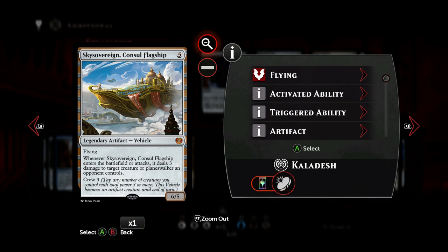Sky Sovereign doesn't necessarily kill that planeswalker, but at least it keeps it in check, and you can attack with it. It's a great vehicle — it shouldn't be a problem to crew it.